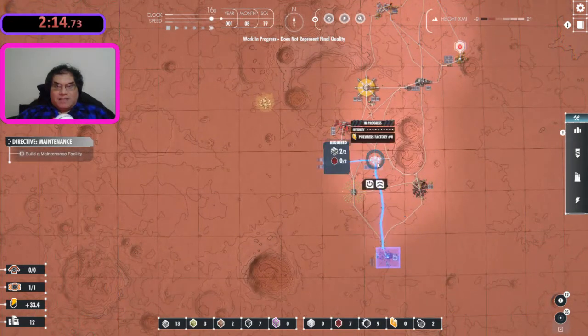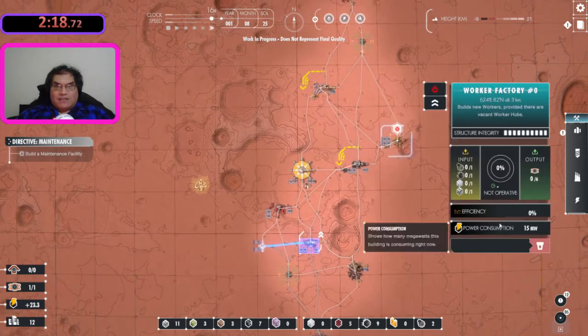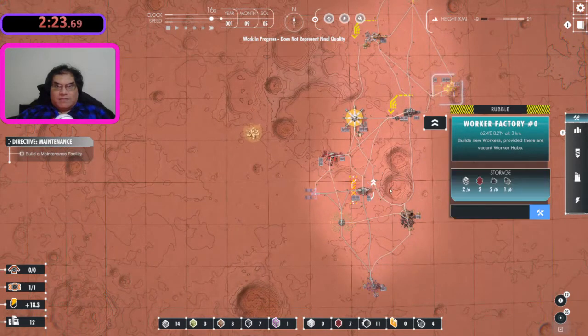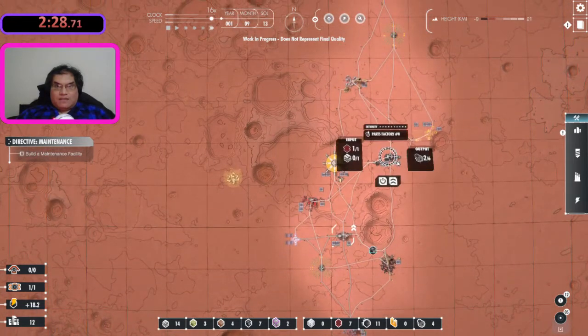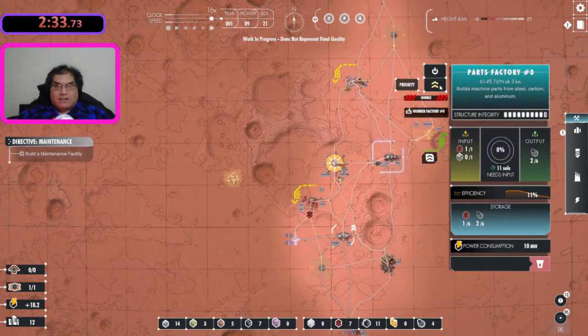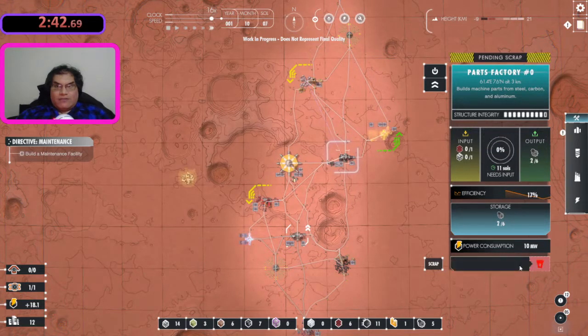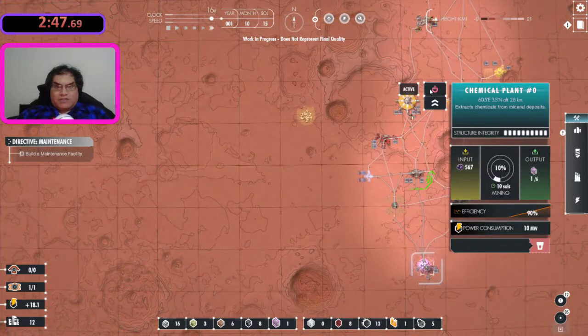Will you build my chemical plant please? And then build my polymers factory please? And then scrap this guy. I need to make sure that I scrap this thing once this fifth part is done. I'm going to scrap this straight away. I'm going to scrap this I think.